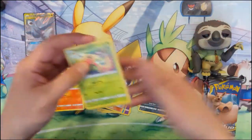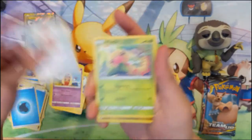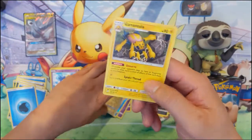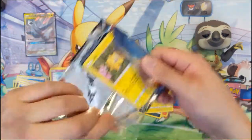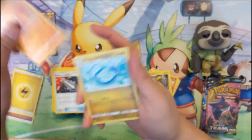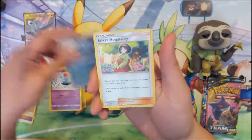These packs are still very difficult to open. We got: Water Energy, Flabébé — very cute — Jynx, Kangaskhan, Weedle, Dratini, this guy's a little chubby, Alolan Grimer, Ponyta, Cosmog, Electro-reverse, and then a Galvantula. Then: Electric Energy, Dangerous Drill, Hitmonchan, Dragonair, Joltik, Blitzle, Squirtle — cute — Grimer, Grimer, Tentacool, Absol — and then Erica's Hospitality, very nice hit!